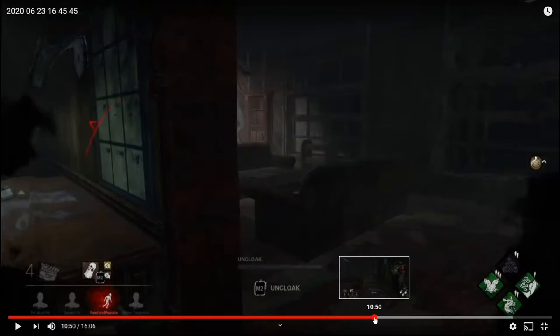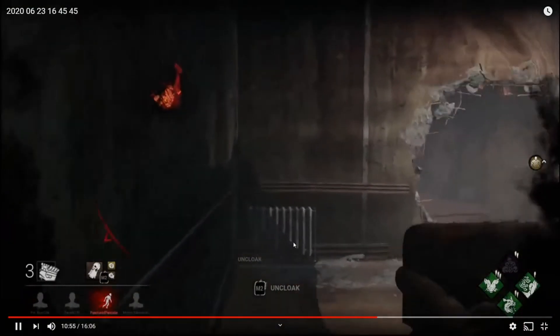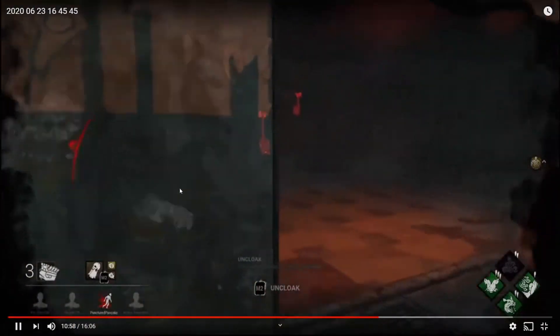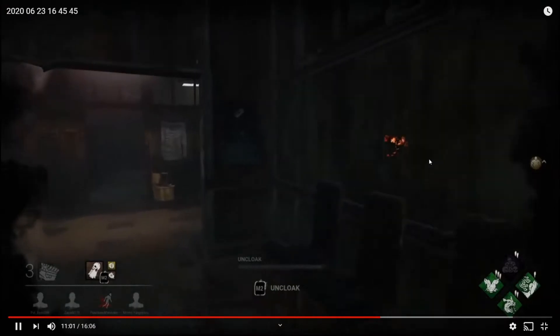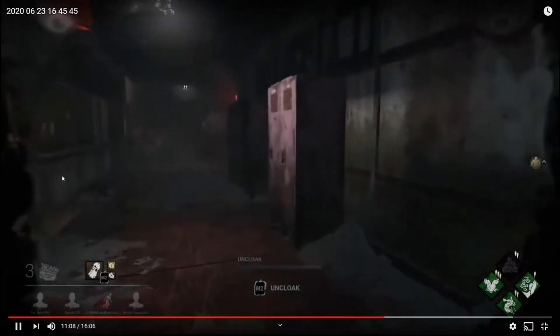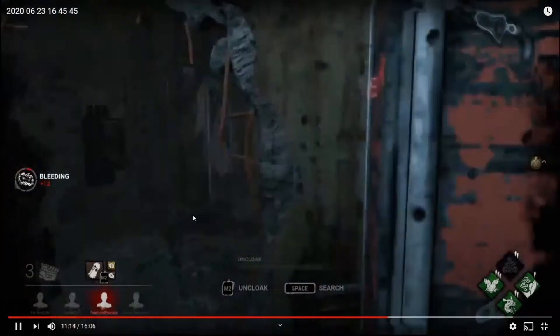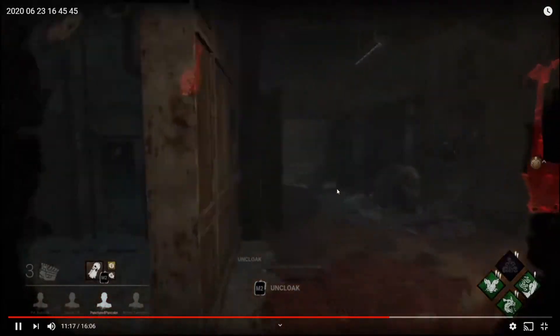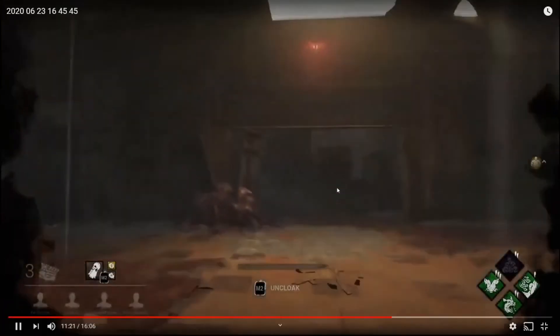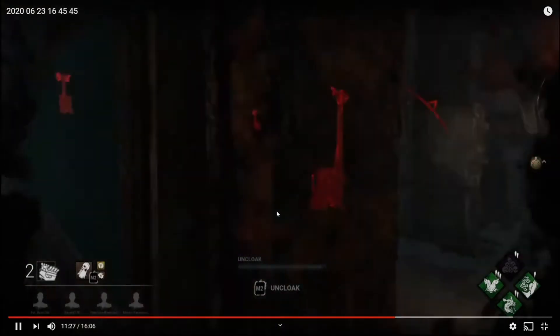Right here you don't see this little opening — it's easy to miss — but there is a vault there, so keep your eyes peeled for things like that. Another gen pops, another sound notification, looks like they vaulted a window so they're probably in that room. You catch some scratch marks and try some creative routing, which is smart since you are Wraith and you don't want to get spotted.